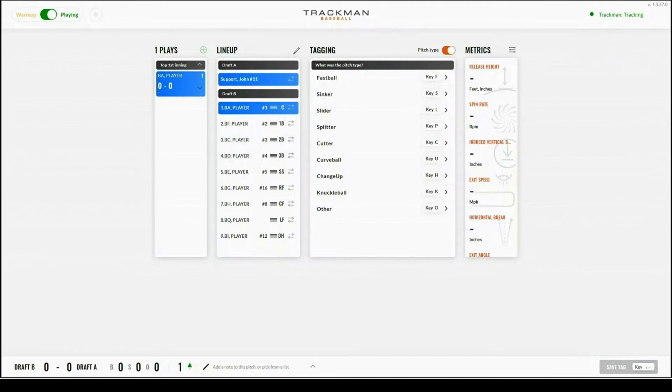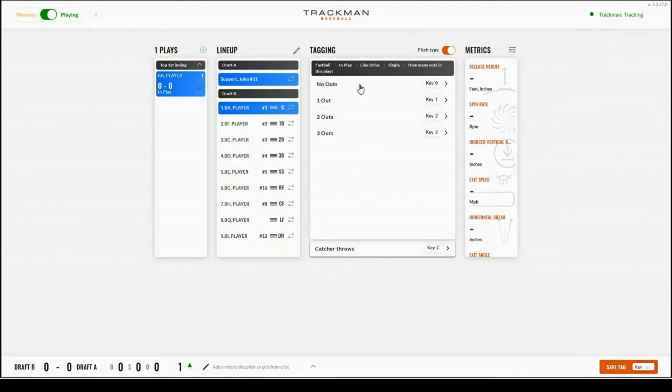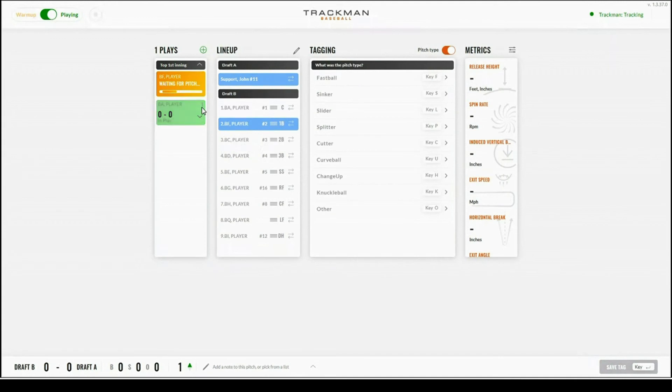Now we're going to go over tagging. The tagging portion of the page will ask what the pitch type was — you can use keystrokes or just select the pitch. It's going to take you through the path of tagging: first the pitch type, then the call of the pitch. If in play, you can select what type of ball was hit. After the tagging flow is complete, you can select enter to save the tag. It will then display waiting for pitch in the top left hand corner.